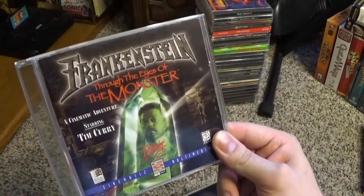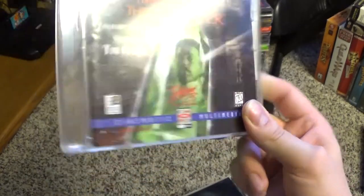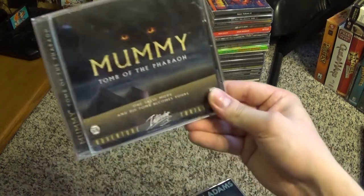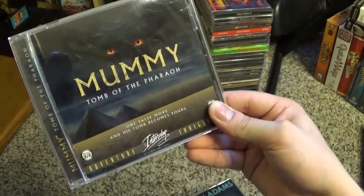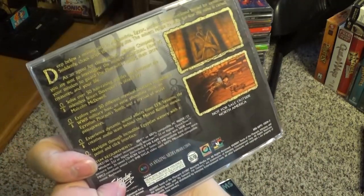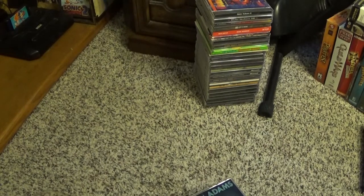We've got Frankenstein: Through the Eyes of the Monster, starring the fantastic and always entertaining Tim Curry, who plays Dr. Frankenstein — and you are his creation wandering around in a first-person FMV world. I don't have the original case anymore, but it came doubled up in a two-pack with Mummy: Tomb of the Pharaoh. These had already been out for years when I got them in the early 2000s at the grocery store. Mummy has Malcolm McDowell in it, who is an awesome actor — I actually beat this one. It's definitely no masterpiece, but it's a good time waster, especially if you're into Egyptian stuff.